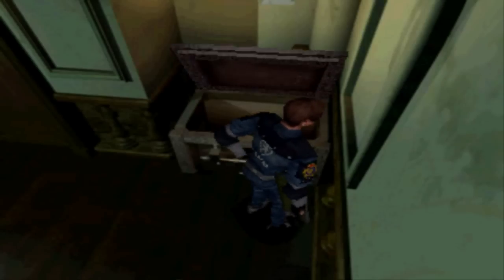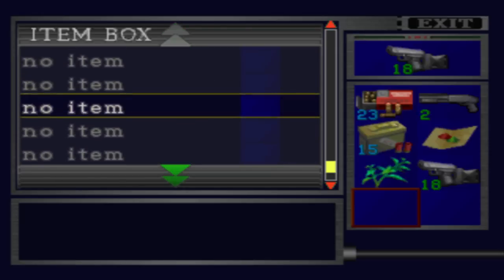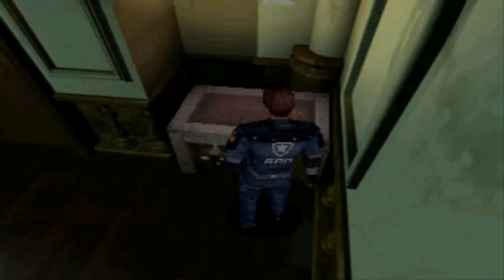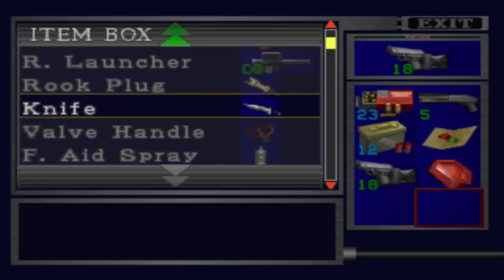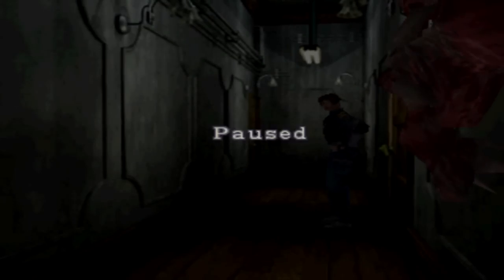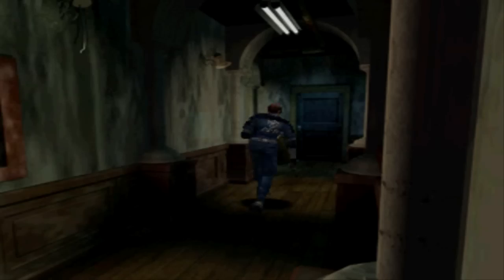Did we get that last key? I believe that's the club key that we need — I'm not sure if we got that. It doesn't seem that we have it yet. But we do want to use... dump the herb and get out both of these. If only I could remember where I need to go to put these.